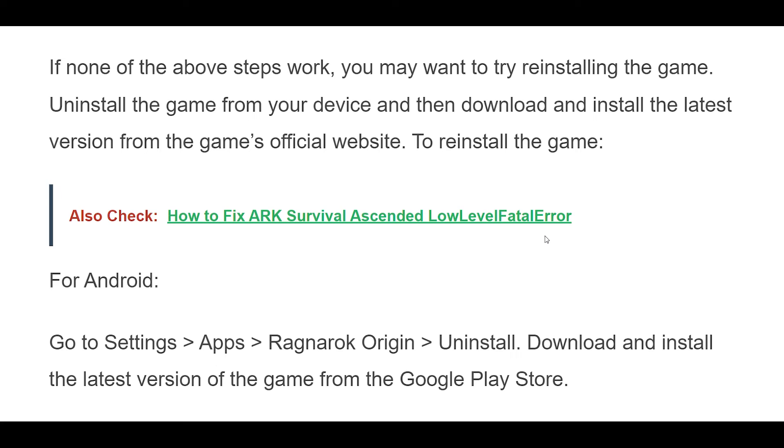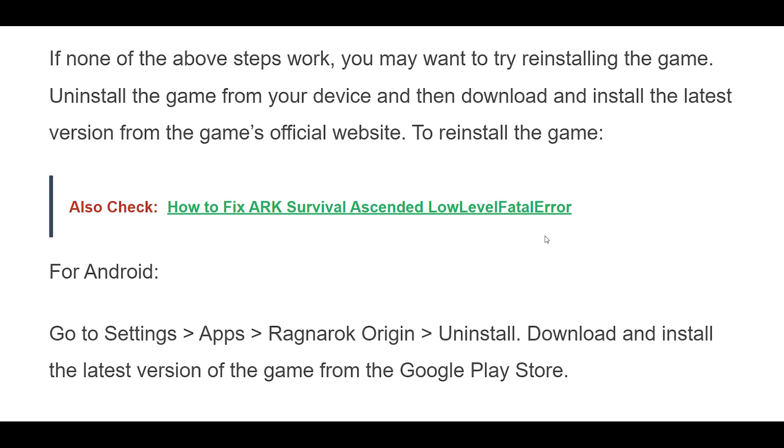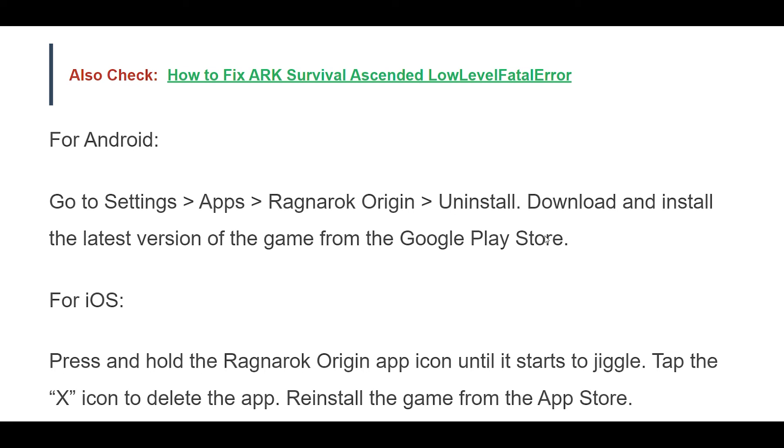For Android, go to Settings, then Apps, then Ragnarok Origin, and select Uninstall. Then download and install the latest version of the game from the Google Play Store. For iOS, press and hold the Ragnarok Origin app icon until it starts to jiggle, tap the X icon to delete the app, and then reinstall the game from the App Store.